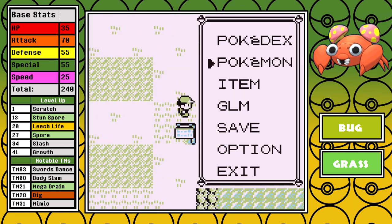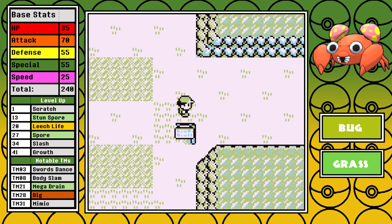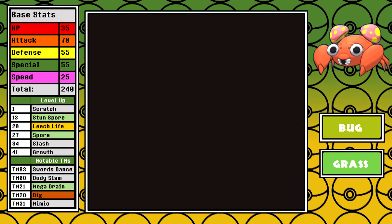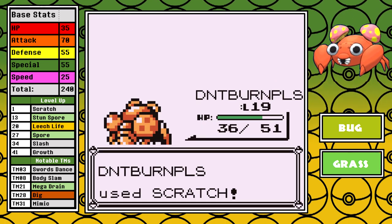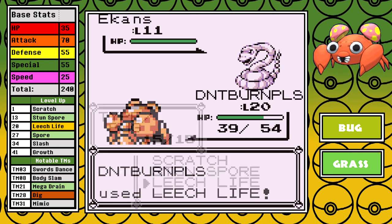Paras saves here at 1 hour and 57 minutes — this isn't immediately after Brock, but sub 2 hours isn't the worst start. From there, I level to 20 on the Comfy Shorts Trainer to get Leech Life, and now Paras can get its revenge on the Poison types. It's only a meager 20 base power move, but the coverage it provides on top of getting STAB really helps a lot for the majority of the run.